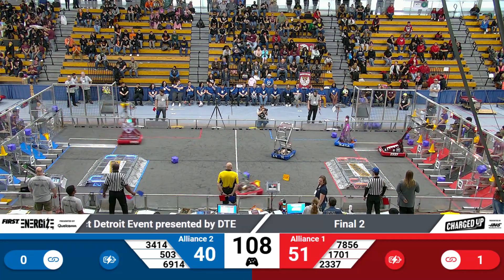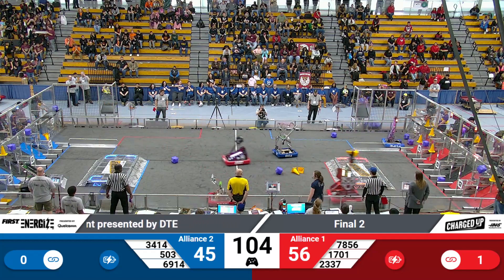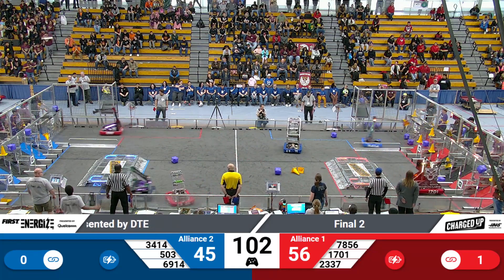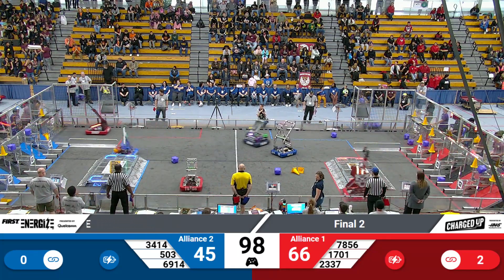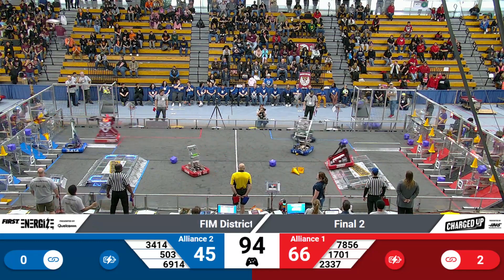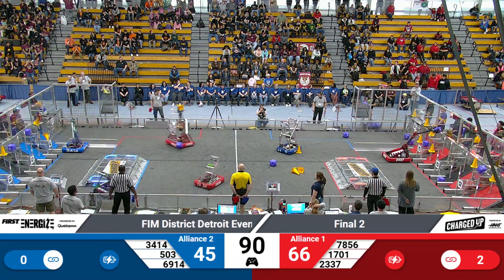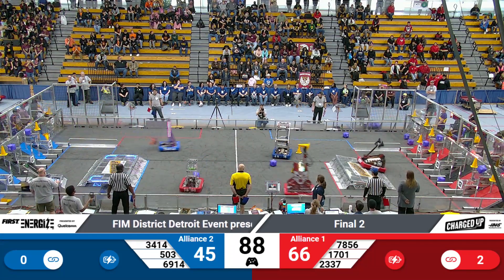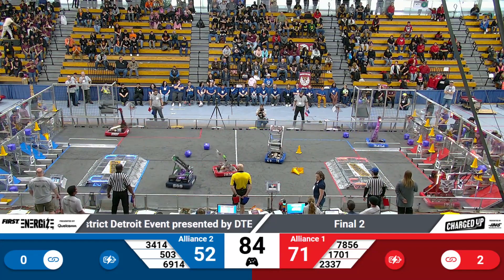503 on the far side of the field lines up to place a cube, and they are up and it is out and good, and they are coming on back. They can pick up some more cubes, but 7856 is ready to play some defense on 503. Team 6914 hanging out in the middle, trying to play some defense on Vision. Vision is the Engineers' robot — they almost get tipped over, but they do not. Vision runs back over while Cubs come back over here and score onto the second rack, and it is good.